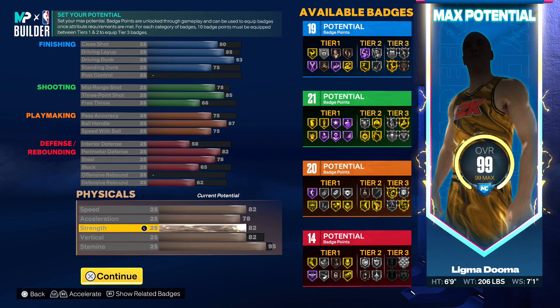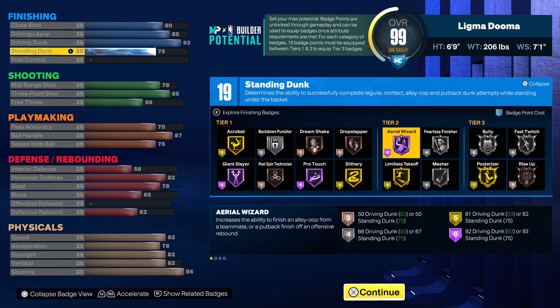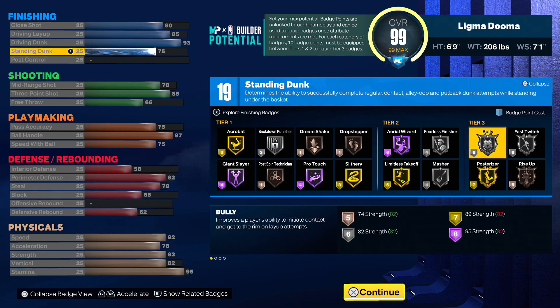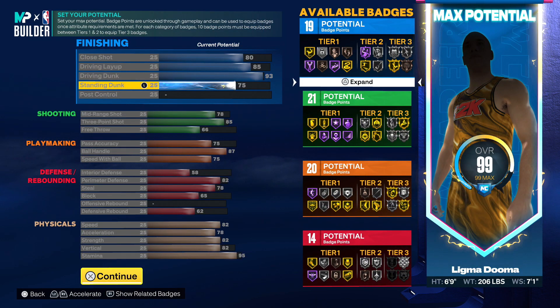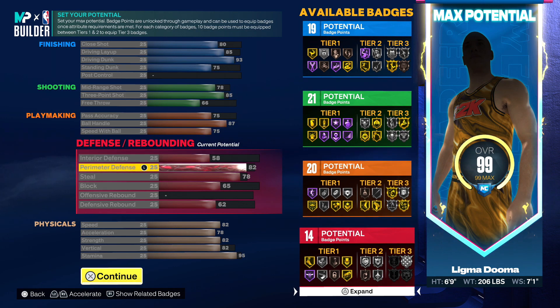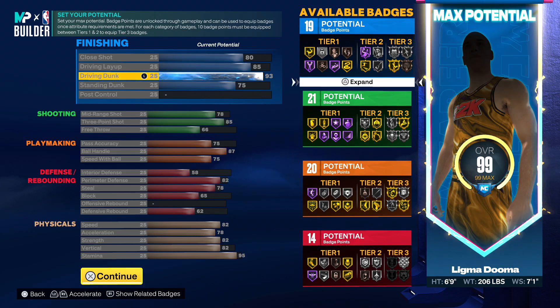For the physicals: 82 speed, 78 acceleration, 82 strength, 82 vertical, and a 95 stamina. That 82 strength is good enough to get you silver bully — bully is a great badge, but posterizer I think is even better. This build is just absolutely wild. The three ball is amazing, ball handling is amazing, the defense is really good, strength is there, driving dunks at a 93. This is the best version of this build.